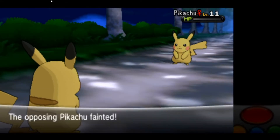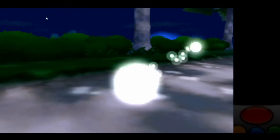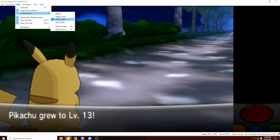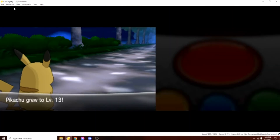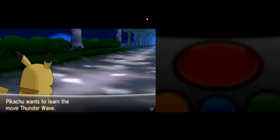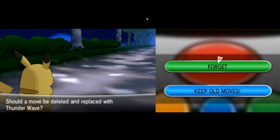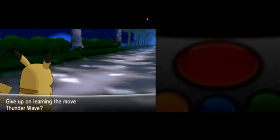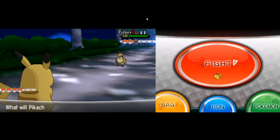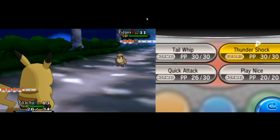The physical attacks work fine, but what about the special attacks? This tiny screen is driving me nuts, so let's switch it to the side-by-side view. I am using the mouse on my computer because it's fast. We don't want to learn Thunder Wave. This is a lot better — it does make the play screen smaller obviously, but at least I can see what's on the lower screen now. Let's Thunder Shock it.